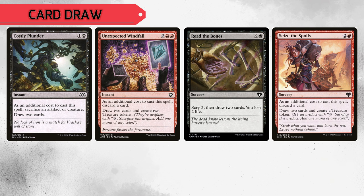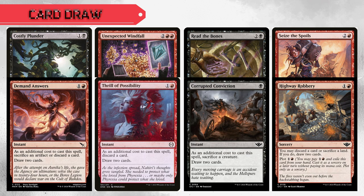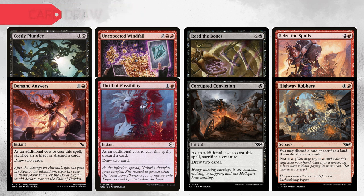And with any deck, card draw is very important, so we have Costly Plunder, Unexpected Windfall, Read the Bones, Seize the Spoils, Demand Answers, Thrill of Possibility, Corrupted Conviction, and Highway Robbery.